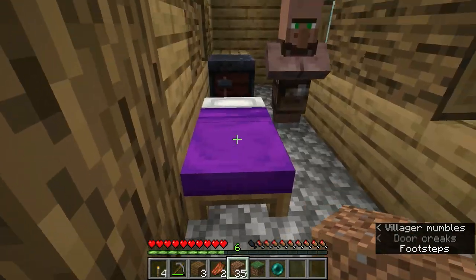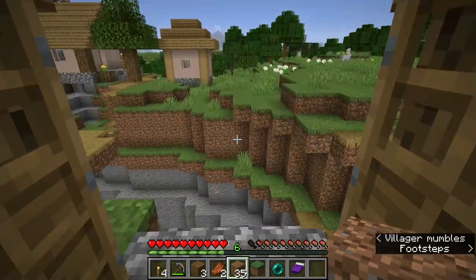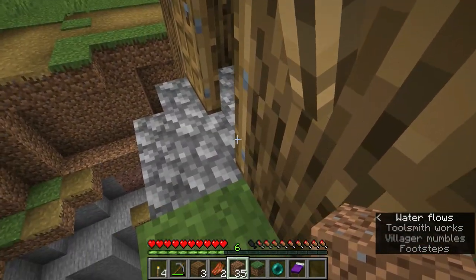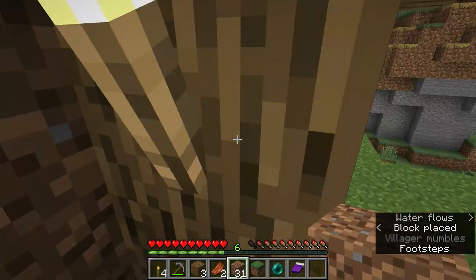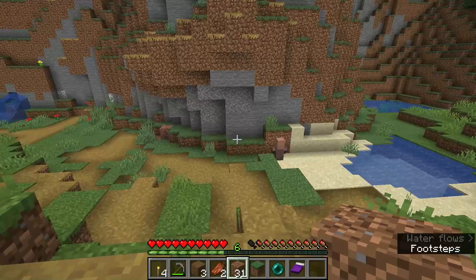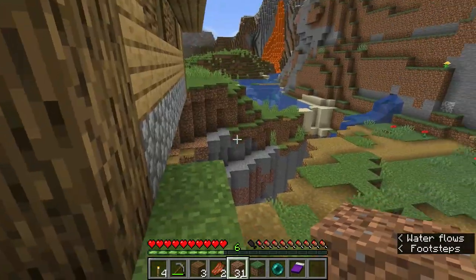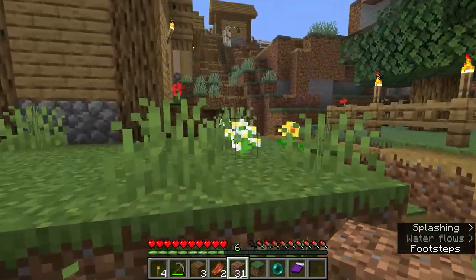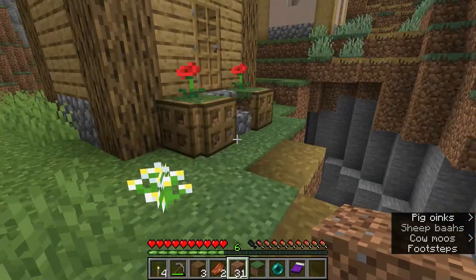Now we just have to watch where the villagers sleep at night. I'm going to take my bed and go ahead and block this villager in because I know he's already in there. He is now safe. In order to sustain a village you need to have at least two villagers. With two villagers you can breed them by giving them food — they exchange it back and forth and will make baby villagers, who grow up and can continue to make new villagers.